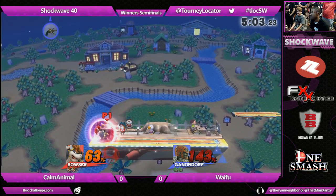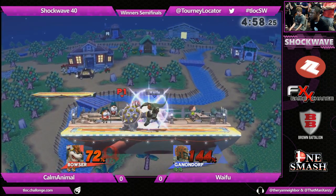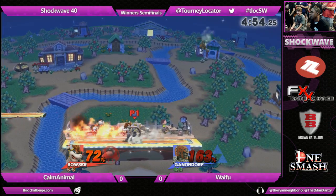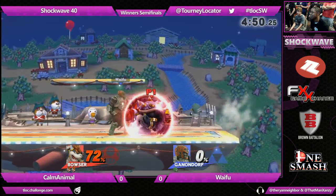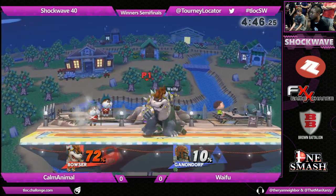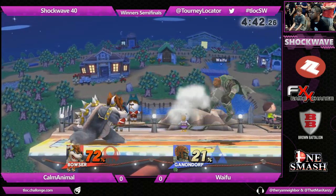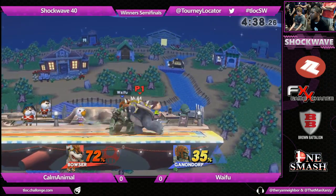He was able to still space that properly so that when he threw out the back air, Ganondorf wasn't ready for the punish. He crossed up his shield. It looks like Waifu's really being more active than reactive, and that's going to make it harder for him to make opportunities for himself.